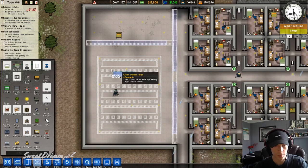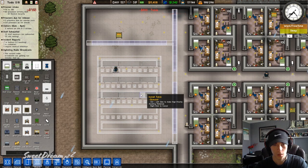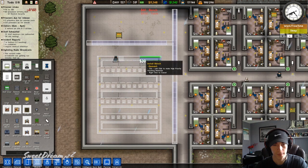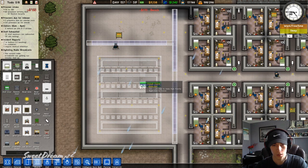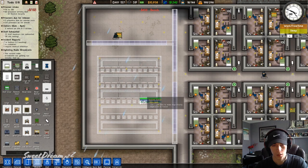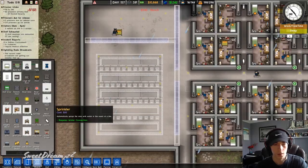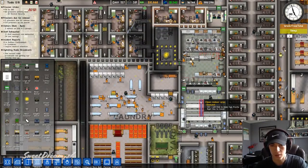So we can go ahead and put the tables down. Let's just put that for now — and the benches. Like this. Like that. And we have staff doors there.